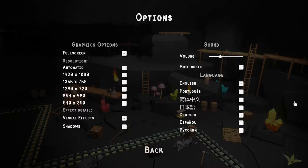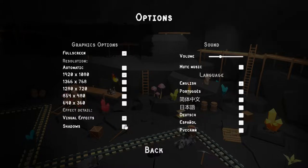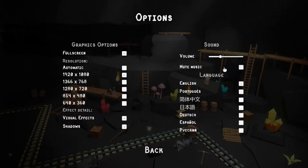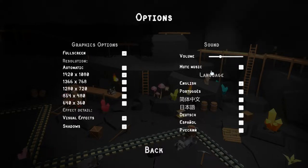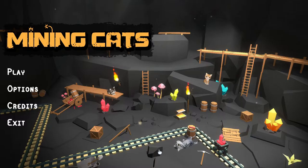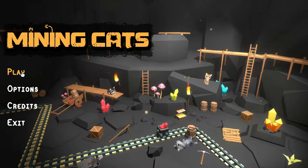Options-wise, there's actually more than I would have expected for a little puzzle game like this. Usually there's nothing, or you can just switch between full screen and windowed. But here you can turn off visual effects and shadows, adjust the volume, and mute the music. The only thing I'm missing is a separate volume control for effects, because we're going to be using explosives — a lot of loud noises. The music is very relaxing to listen to. There are also several languages available.